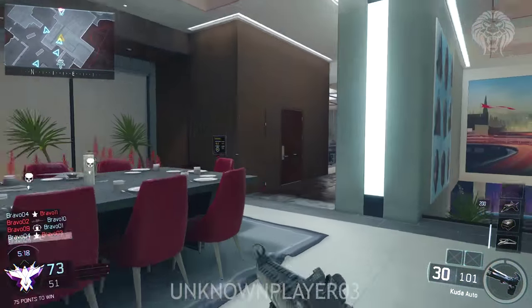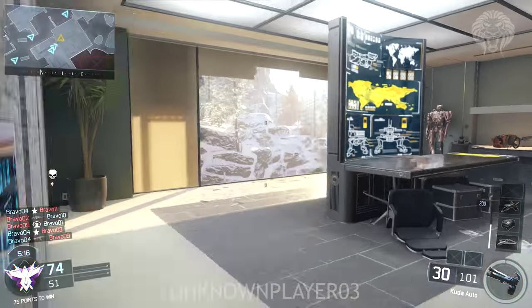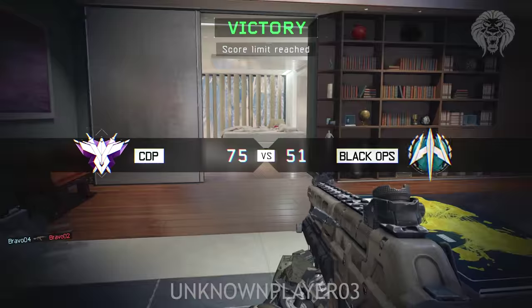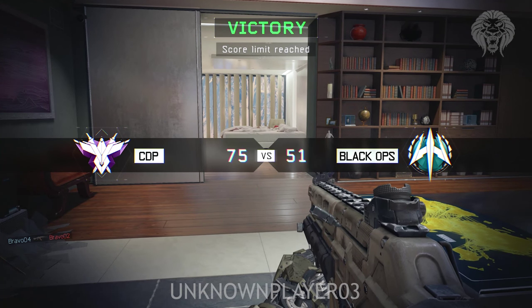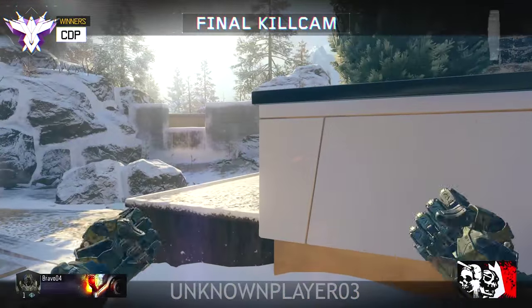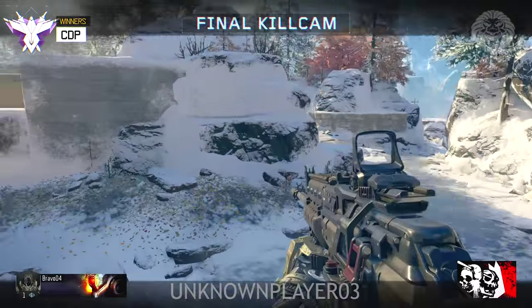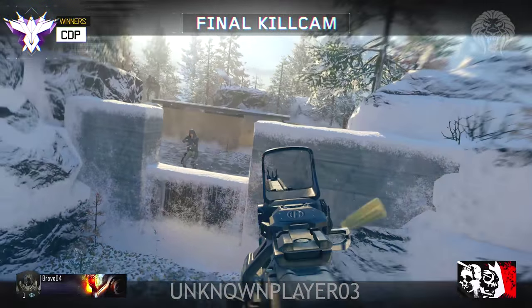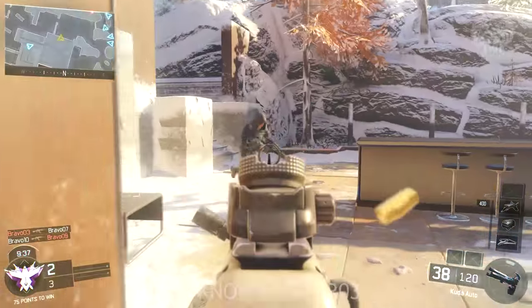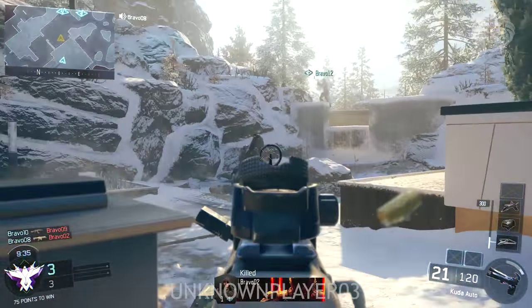So far I haven't seen any scorestreaks similar to the Death Machine or War Machine in Black Ops 3 — there are probably more locked ones coming. Either they're built into characters or coming later, but a few scorestreaks seem to be built into characters — like the character who shoots a hive grenade launcher, similar to the War Machine. I really want to see what future characters are going to look like. Hopefully you guys have enjoyed this gameplay on the map Stronghold.